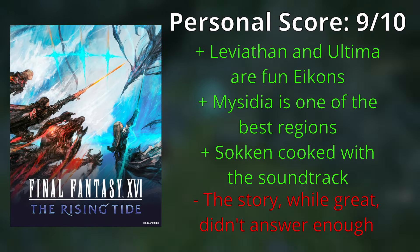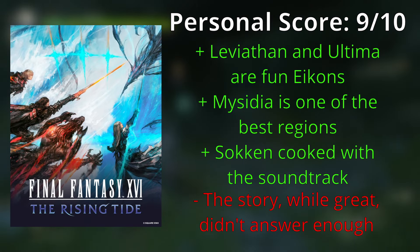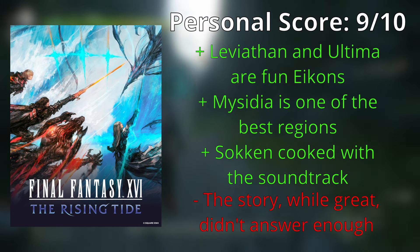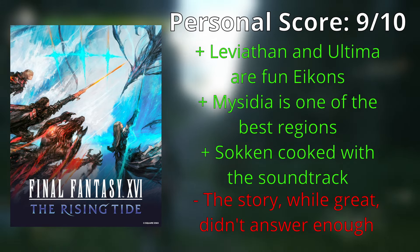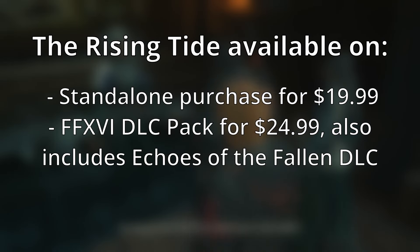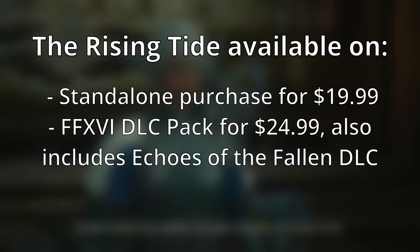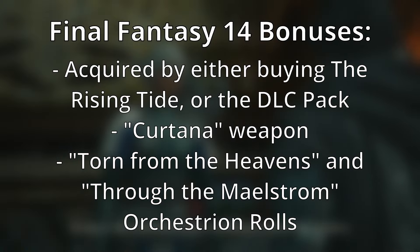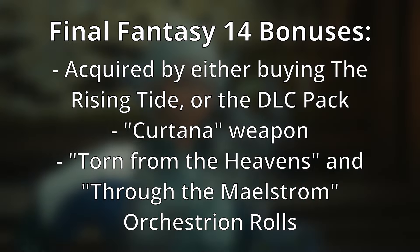This update was amazing. Obviously it's not without its faults, but the new playable icons refresh the combat, the main realm of Mycidia is vibrant, colorful, and complex, and the story adds enough to still make it worth your time and money, even if there were things I wish were answered and or fixed. The Rising Tide is available for standalone purchase or as part of a DLC pack that contains both this and Echoes of the Fallen for $25. Purchasing either the Rising Tide or the Expansion Pack will get you some extra Final Fantasy XIV-themed bonuses: the Cortana Weapon, and two new Orchestrion rolls for The Hideaway — Torn from the Heavens and Through the Maelstrom, both from Final Fantasy XIV.